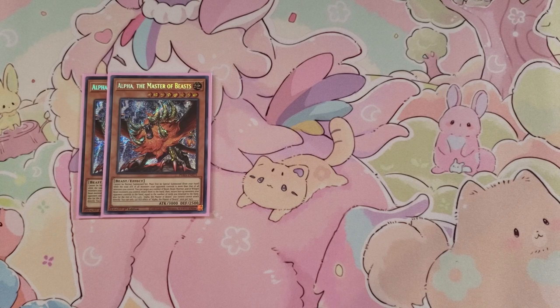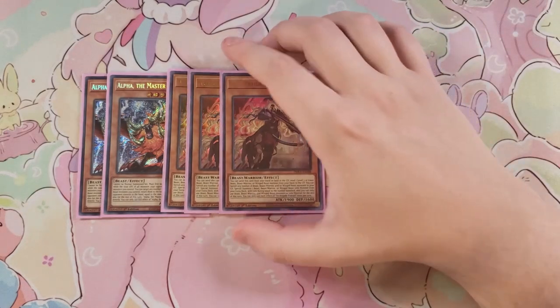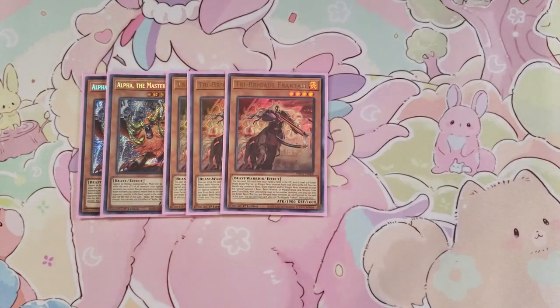The deck is very tight so I don't want to drop anything for a third Alpha. You could drop Finny or one Kathy for a third one, but I think two is fine. We then play three copies of Tri-Brigade Fraktall. Fraktall is pretty good because it helps you get your link monsters out ridiculously fast — you can send this card from your hand or field to the graveyard, and then send a level three or lower Beast, Beast-Warrior, or Winged Beast monster from your deck to the graveyard. You can only use this effect once per turn.